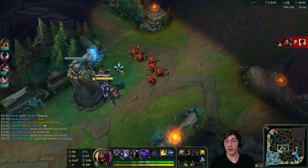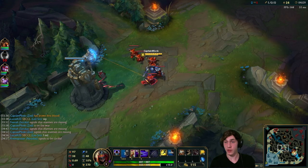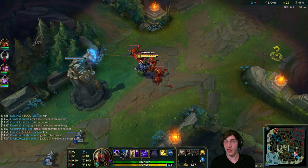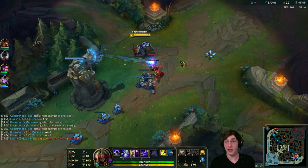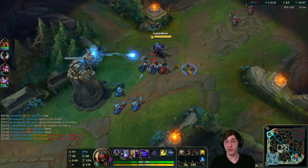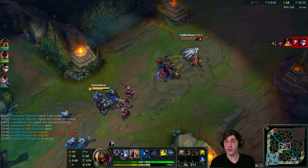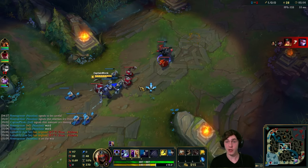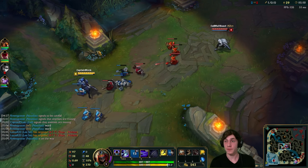I'll ping them missing as Talon is missing. My team is putting themselves in a fight where if Talon joins I can't help. I'm continuing to ping them missing to make sure they realize my lane opponent is gone and I cannot help them right now. I do some nice damage with the shadow slash and living shadow combo.